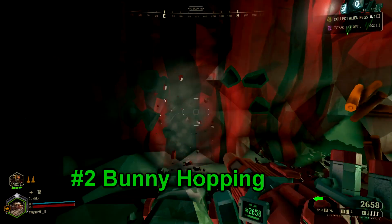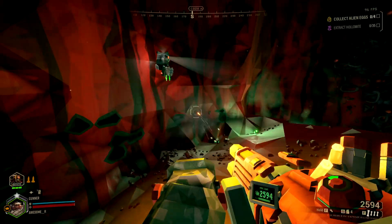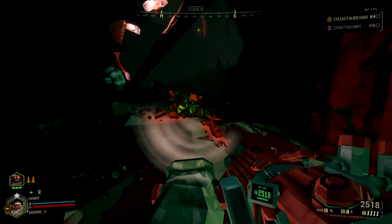Number 2. If you fire your primary, you run the risk of not being able to keep most of your mobility. However, if you jump and then fire, you can keep your momentum, allowing you to go way faster.